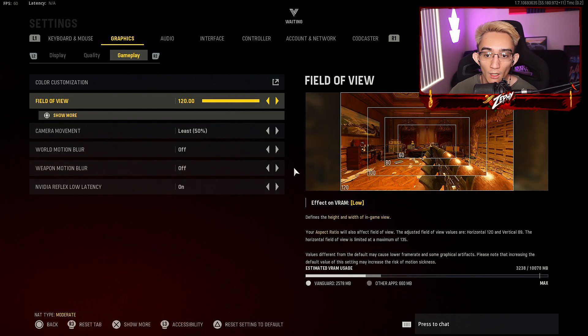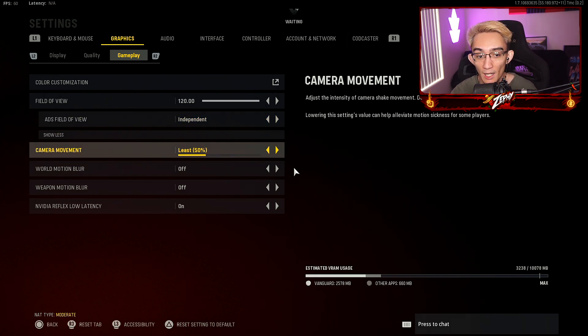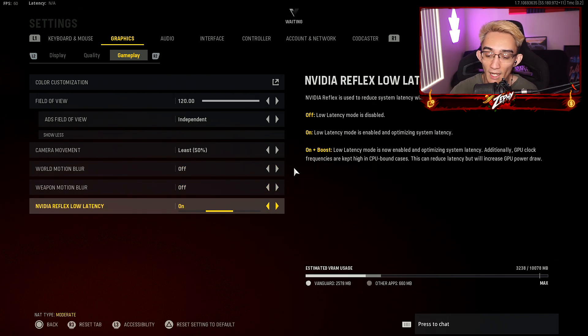Now for gameplay — your field of view, I personally have it on 120. That's what I feel comfortable with; I like having that wide angle. My ADS field of view is on independent. If you're a sniper like myself, this doesn't really matter too much in this game. Camera movement — you want to make sure that you do not have it on 100%. You want it on 50% to loosen up all the shakes and make it a little bit smoother. For motion blur, both off. You do not want to have that on — having it off also increases your frames.